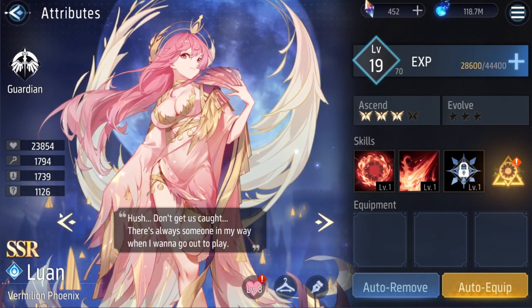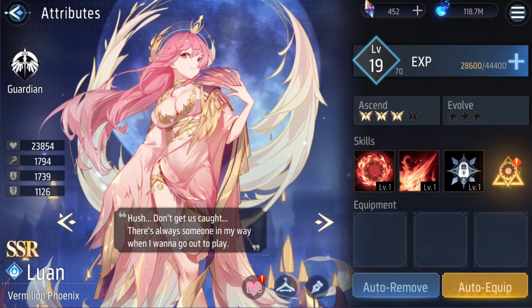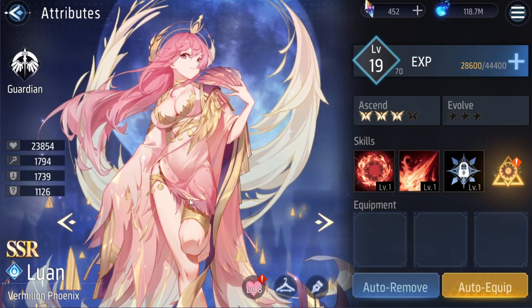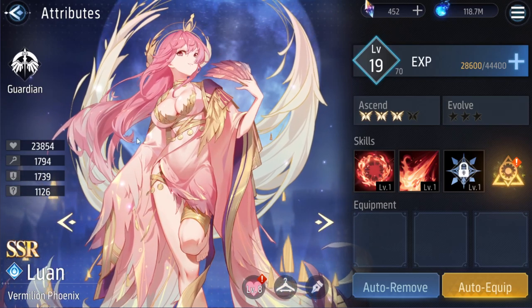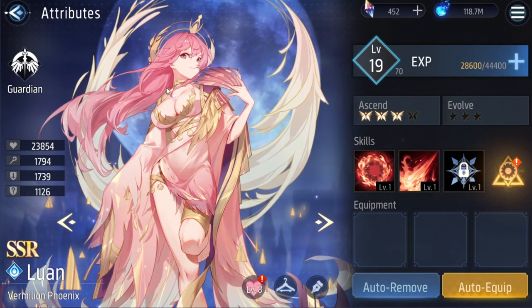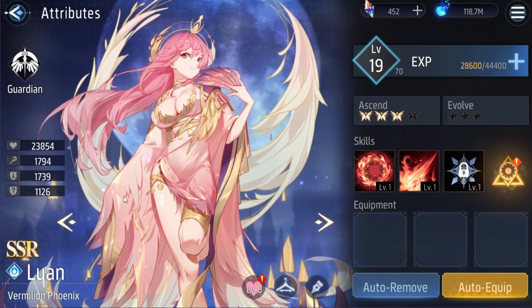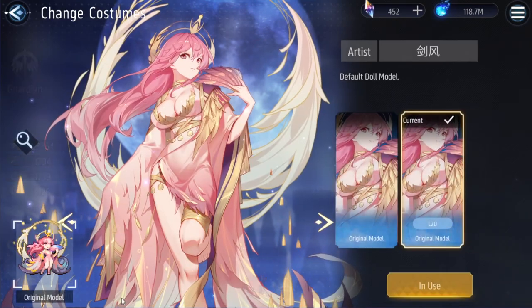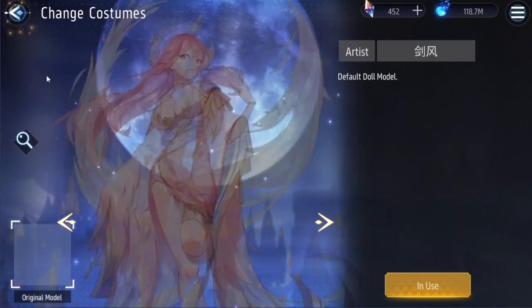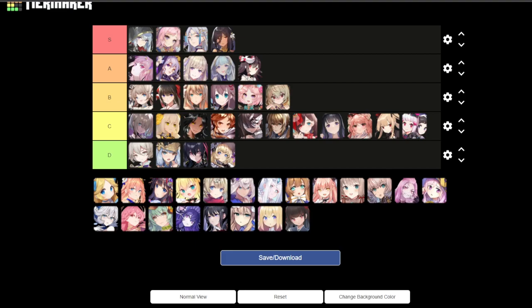Next is Luann. I love the colors — beautiful, nice pink, all the feather things, the fans, the feathers. The background is nice, and her sprite looks pretty great — some good physics in there too. For me this is S tier.